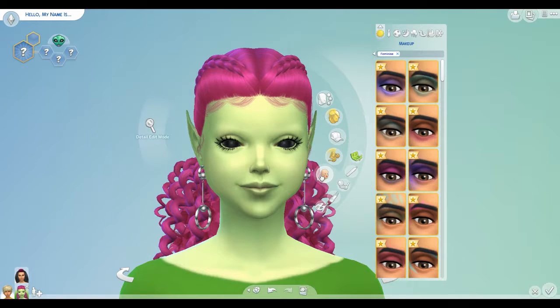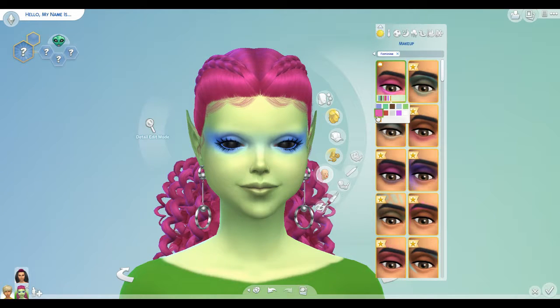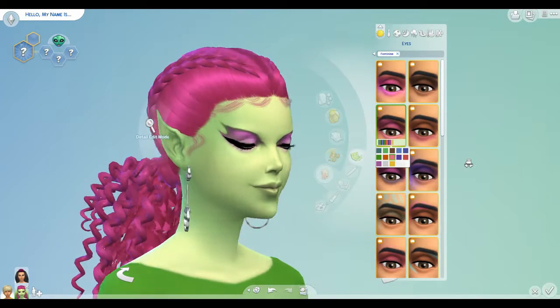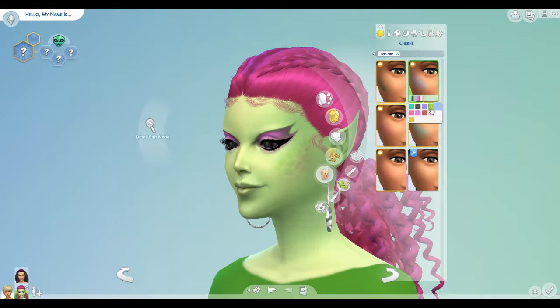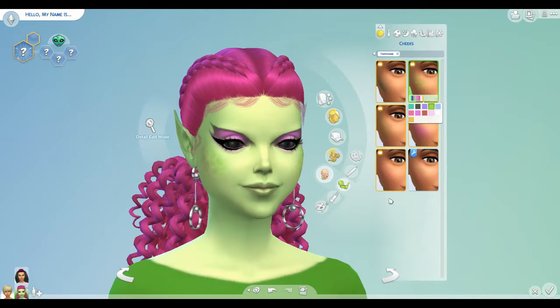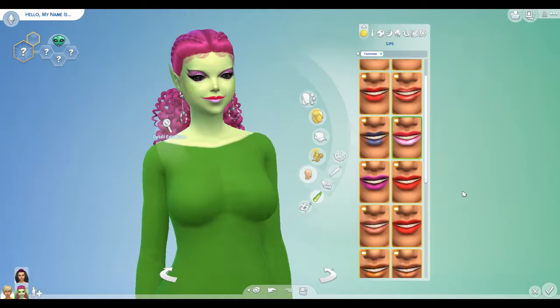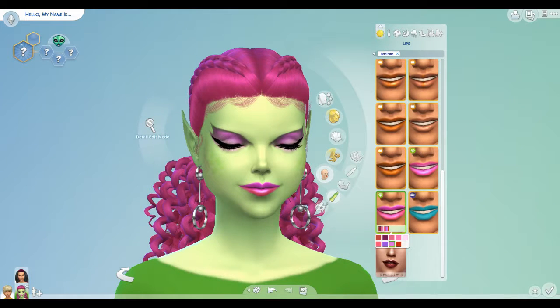Let's go to makeup — oh my gosh we can do so many cool things. We'll do some kind of pink makeup. They do have it in a purple-y pinky color — I like that. So let's move on to cheeks. Some of these are very cool looking. I really kind of like this, we're gonna keep that. She looks so freaking cool. Okay lips — oh so neat. I am loving this. She looks so cool.